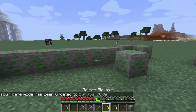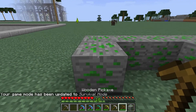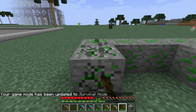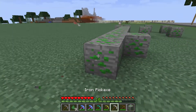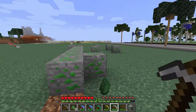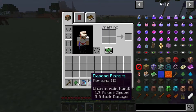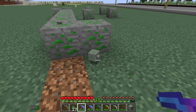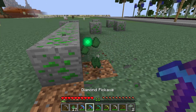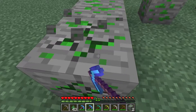Let me go to game mode survival and show you that you can mine these with any pickaxe. You can use a wooden pickaxe and get all that you need, a gold pickaxe gives the same, and an iron pickaxe is the same. The only difference is mining speed. You can also use Fortune and Silk Touch enchantments — Fortune gives you more drops but Silk Touch doesn't make a real difference here.